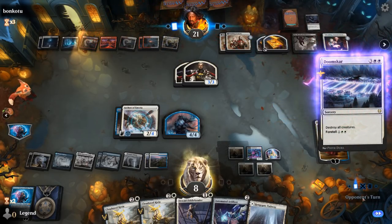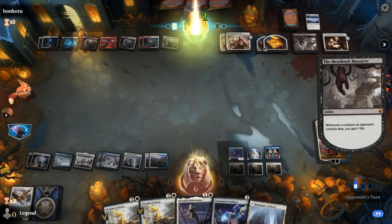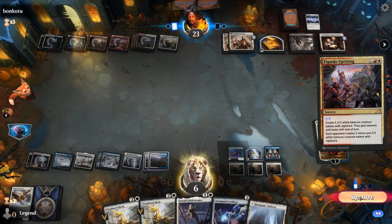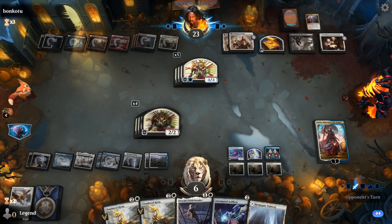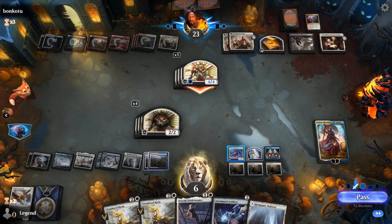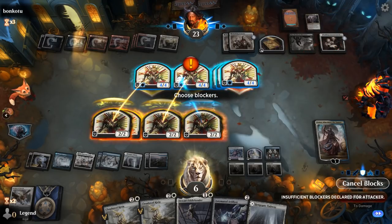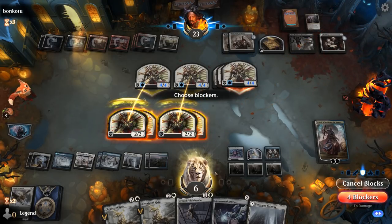There's a Doomscar to reset the board — that's fine. Teferi could minus again looking for Saw It Coming. Eiganjo Uprising for 5 — that was unexpected — with triple Wedding Announcements. That's going to be enough for lethal here. I can crew Reckoner Bankbuster tapping two tokens, but we're still super dead. GGs. Yeah, we couldn't find our Saw It Coming in time and our opponent had Meathook Massacre for Jin Gitaxias — otherwise they would have been able to deal with Uprising as well. Good game.